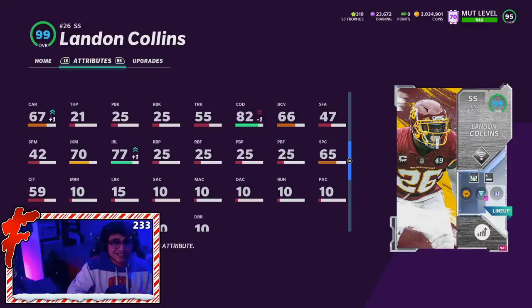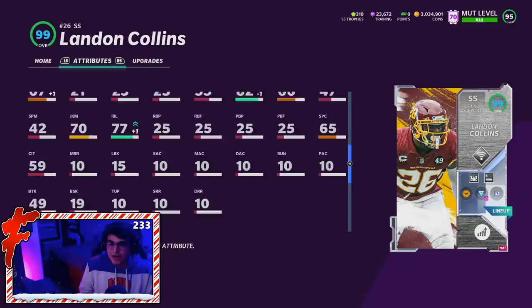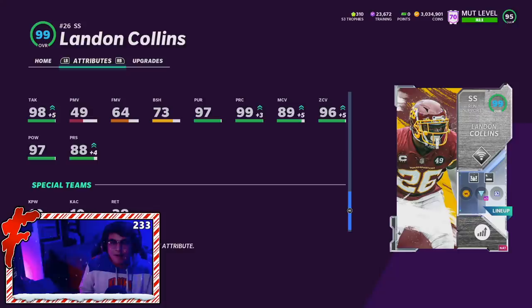I usually don't worry too much about COD on defensive players — I know it's a make or break for some people. But like with DK Metcalf, that out-of-position strong safety card, he feels fine. I can almost guarantee that Landon Collins will feel fine as well. For the rest of the defensive stats — 88 press there, not the best pass rusher, obviously 73 block shed.